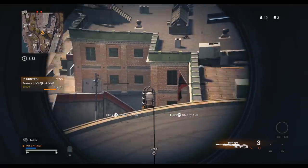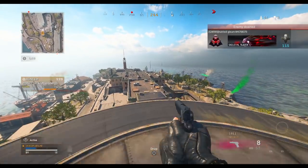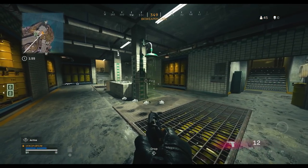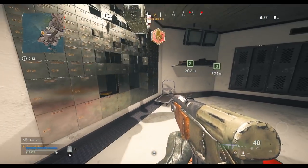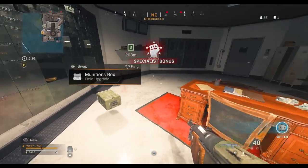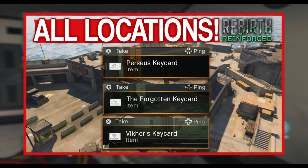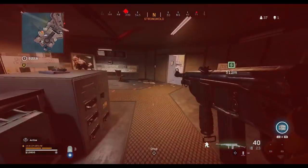It's worth noting that these blueprints aren't the only static items on the map. There are three different key cards that can be found in the same place each game, and when you take them to the correct locker you can unlock some top tier loot. If you didn't know about those, I'll link my location video in the pinned comment below.